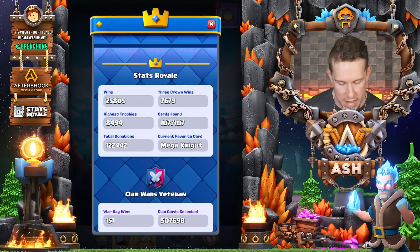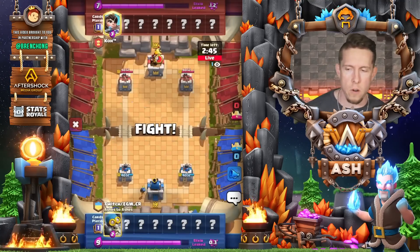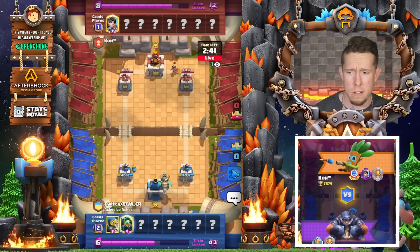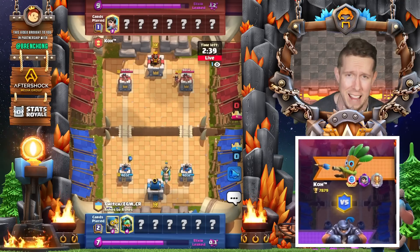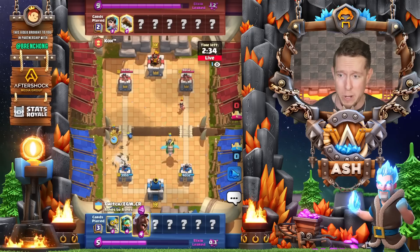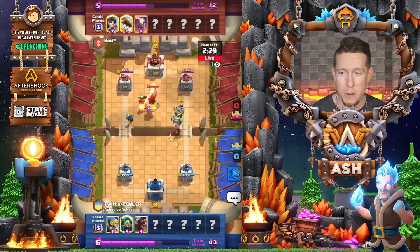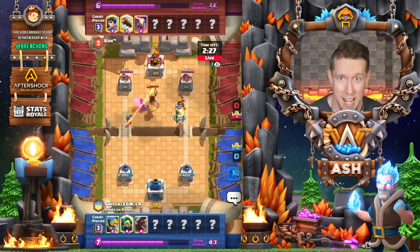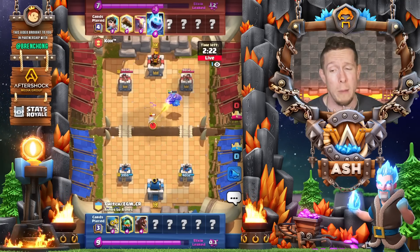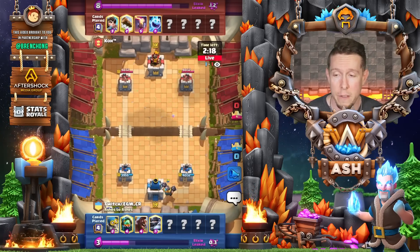Here we go inside the next match. We got Ko versus EGW. He's featuring the Dark Goblin on the banner — it's a bait player. Log and Princess come down. We go right in with the Hog Rider in an Inferno Tower matchup. We talked about the Inferno Tower, so I'm sure we might be seeing the Mega Knight used in the back — and that's exactly what happens on the very next play.